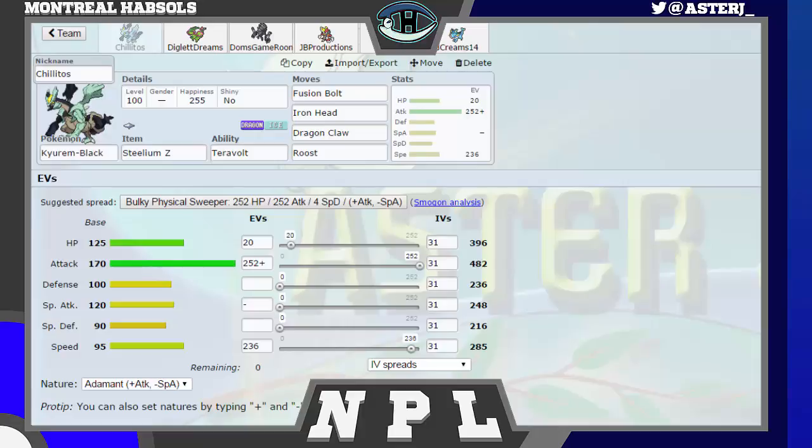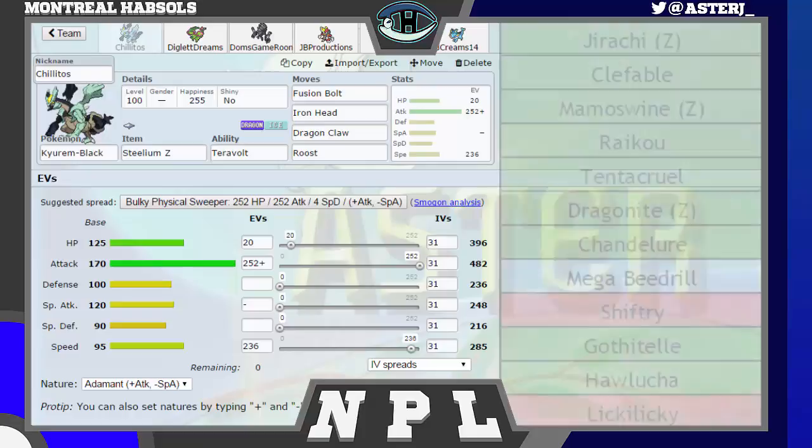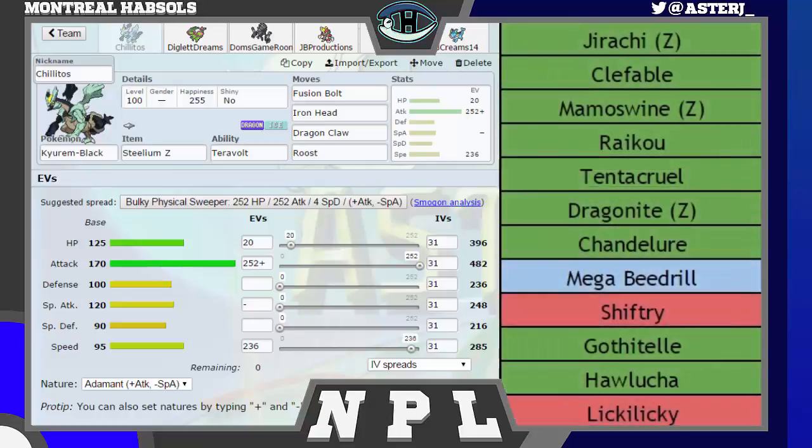Let's go over his team really quickly — you'll see it come up on the right side. We have Jirachi, which is one of his Zmons, Clefable, Mamoswine, Raikou, Tentacruel, and his final Zmon being Dragonite, Chandelure, Mega Beedrill, Shiftry, Gothitelle, Hawlucha, and Licky Licky.